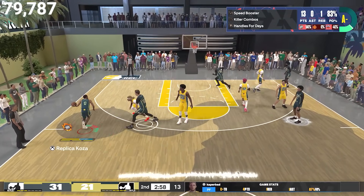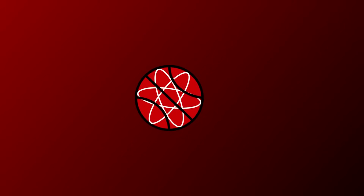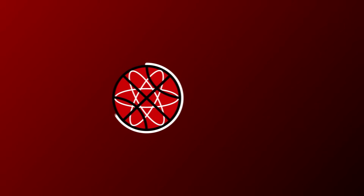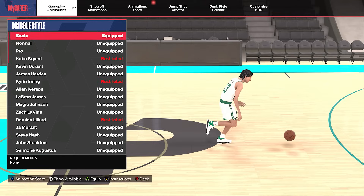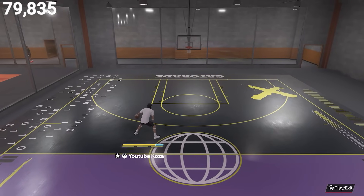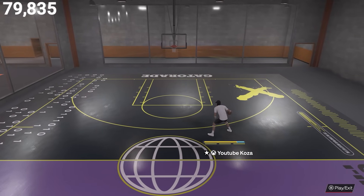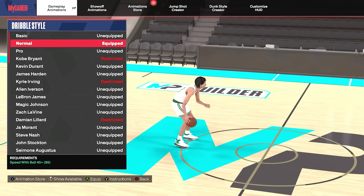So drop a like on today's video, subscribe to the channel for more daily 2K content like this and let's go ahead and get into it. Starting off with the dribble style tier list, we begin with the basic dribble style which has no requirements. Having no requirements, this has every worst animation within the game. You guys should only have this equipped if you are a big man and can't unlock anything else. That's going all the way down into the D tier.